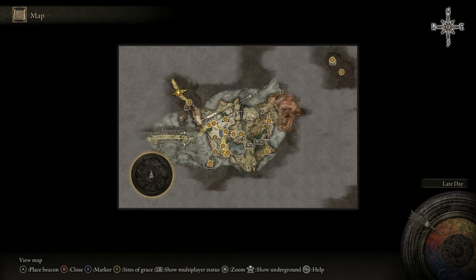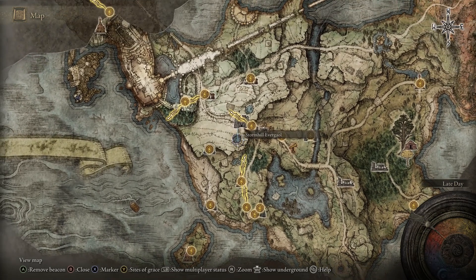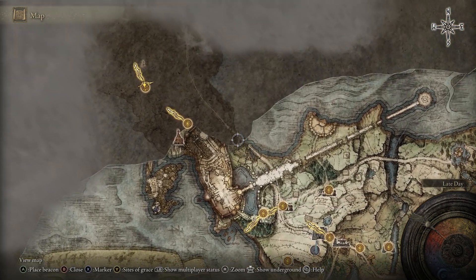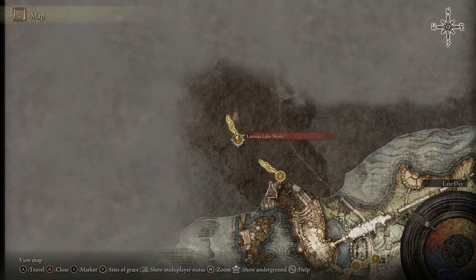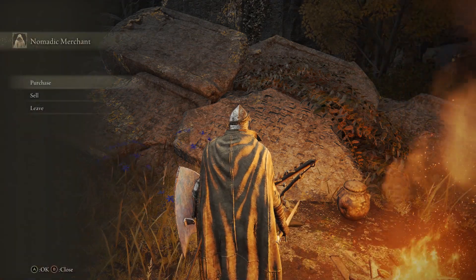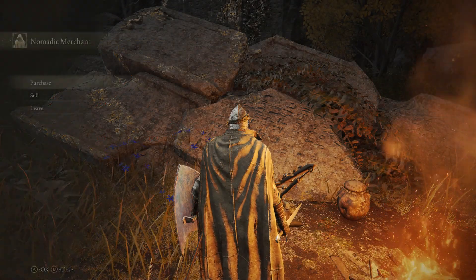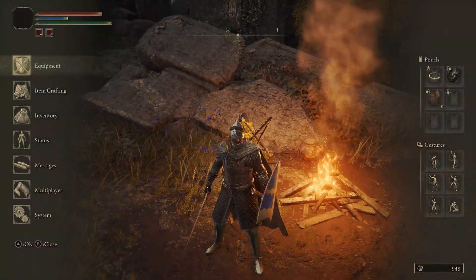Today I'm going to show you guys where you can get the lantern. What you want to do is come up to the top left corner of the map — the northwest-ish area — and there will be a guy here that will be selling this lantern. Go ahead and talk to him, and as you can see, the lantern costs 1800, which is pretty cheap.